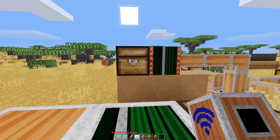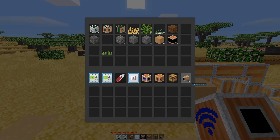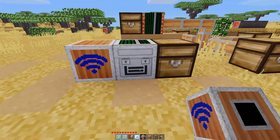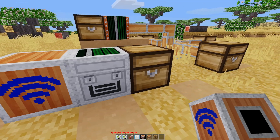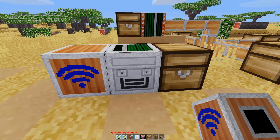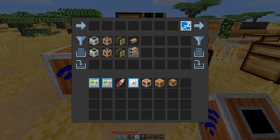This bottom row is how you manually add items to the middle storage row. Let me grab some tubes. I can't put them in the top, and the filter slots don't work either. But if you put them in the bottom row, that's essentially how you add items to the middle storage row.